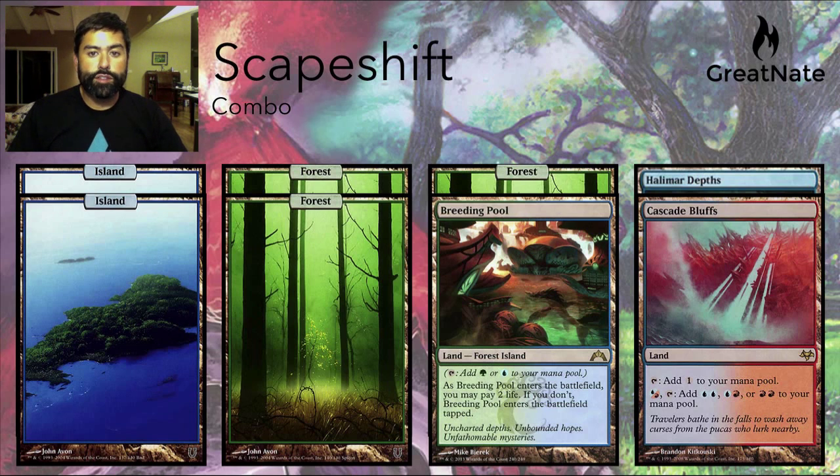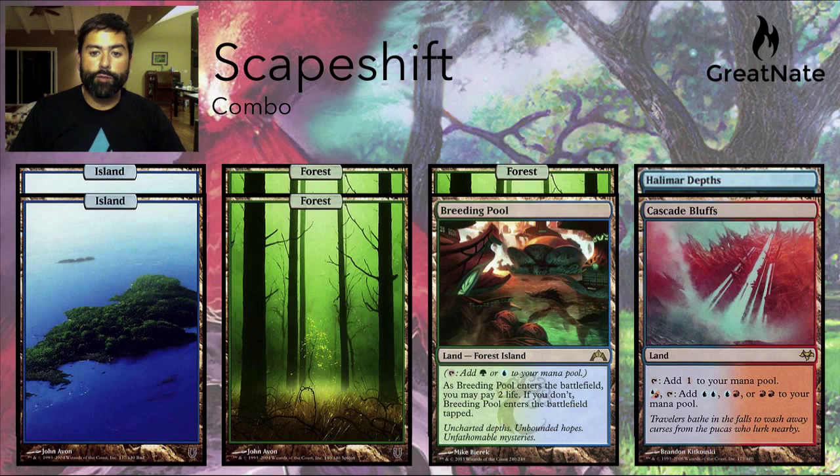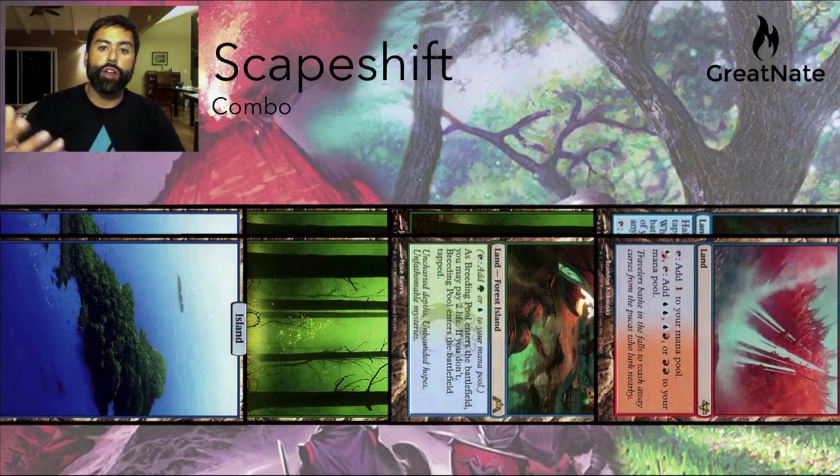A lot of times what you'll see Scapeshift players do is float a bunch of mana. I don't play Scapeshift, so I can't say that this is what they do every time, but I have seen it done. The intention is they're floating up all of their mana so they have the mana to play Scapeshift and cast any counterspells if needed, or handle any other shenanigans their opponent is playing. So they'll tap all of their lands — in this case, it's eight. They have eight lands in play. Scapeshift costs two green, so they have that, and they have blue if they need to make counter magic.